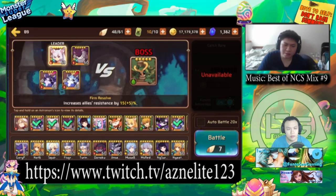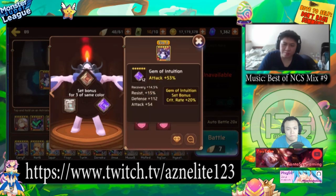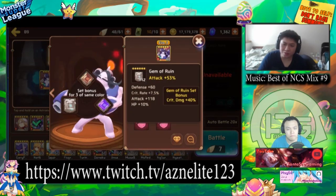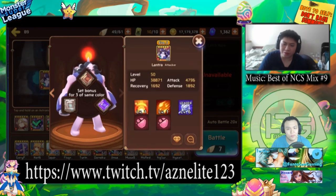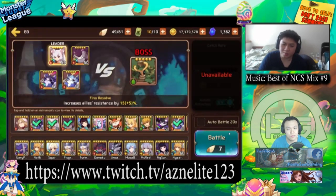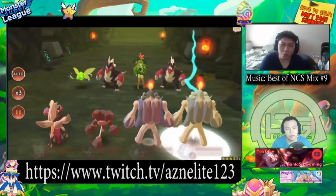My Fire Candlings are both built the same — HP, attack, attack. You want to get as much DPS as possible to get through wood golems. I currently have them built HP, attack, attack at six-star, but I built them as four-star gems as well — it's HP, attack, attack. You can actually use a Fire Candling lead too, but having higher resist means longer survival against the golem.